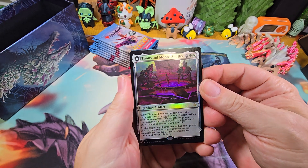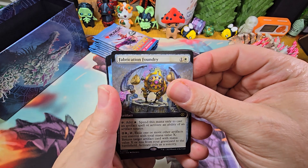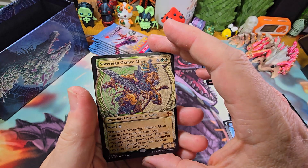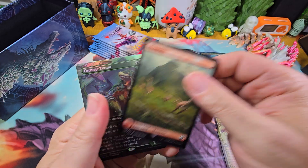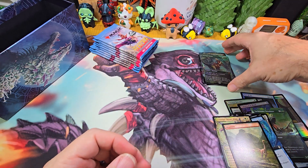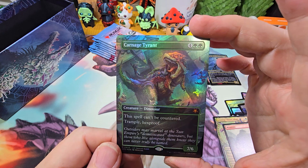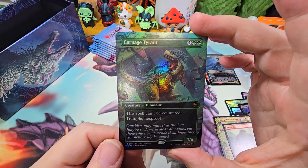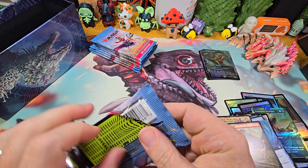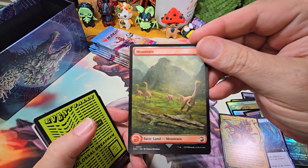Thousand moon smithy - that is pretty cool. Fabrication foundry. Wave goodbye - that's the commander card. Sovereign okanek, not worth much. Mountain. Oh, special guest - Carnage Tyrant! I didn't have that either, worth it. It's a 7/6 for 6 - can't be countered, trample, hexproof. Pretty cool dinosaur, going right in the dino set. Our Jurassic Park item was this land unfortunately.